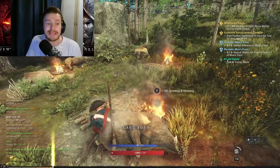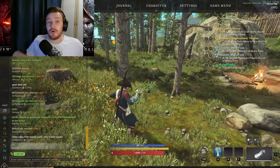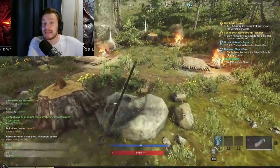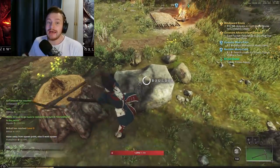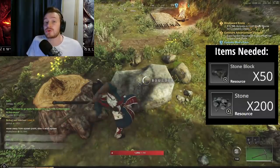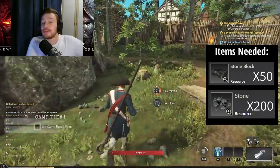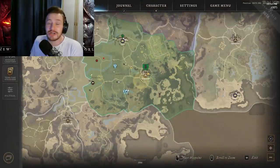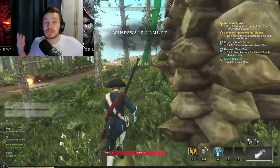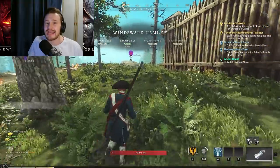Around level 13 to 15, you'll get the Windsward, Everfall, First Light, or Monarch's Bluff envoy quest — named after your starting settlement followed by the word 'Envoy.' This quest requires you to make 50 stone blocks, which requires 200 stone to gather. Start gathering this pretty much from the point you complete No Confidence Stew, as it can take quite a while. As long as you gather it as you go, you'll be fine — 200 stone isn't the end of the world but you need to plan for it.